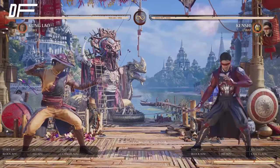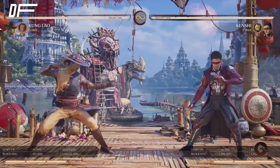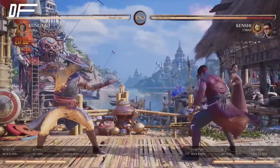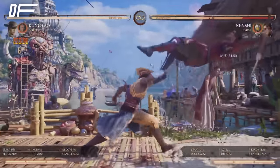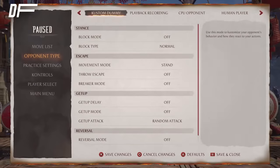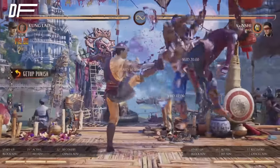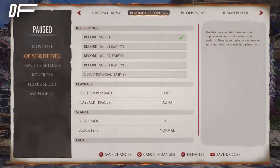For people who don't know what an armored launcher is: armor moves can penetrate their standing strings or anything they want to meet you with. Then instead of only getting 14% from Shaolin Shimmy on hit, you can actually get 30% with Goro. You can always end it with dive kick, but to be optimal you go ahead and do your full combo — 30% off an armored launcher. It's absolutely amazing.